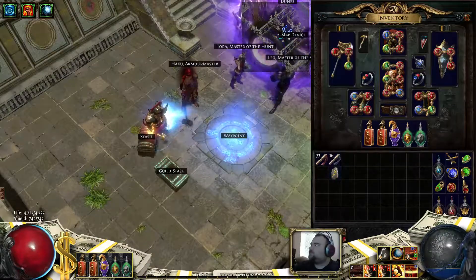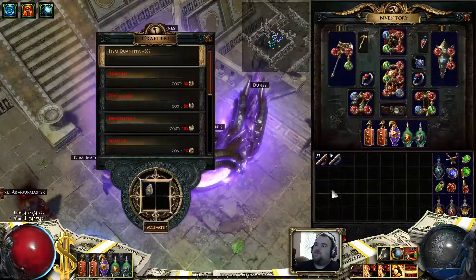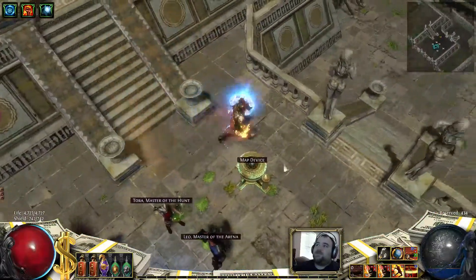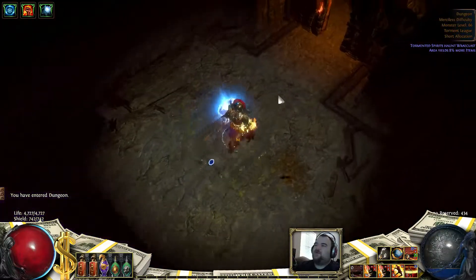Welcome back. For this guide we have the dungeon map. This tileset is based off of the prison tileset you'll see in Act 1, right after the climb. It's kind of a maze - obviously it's a dungeon.